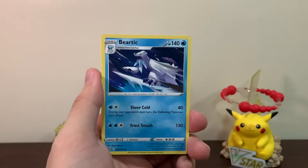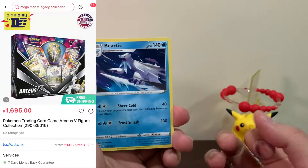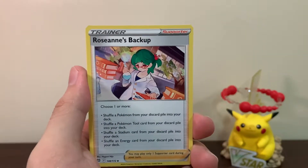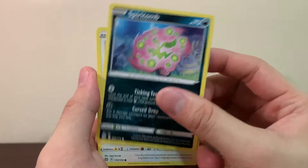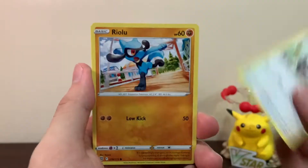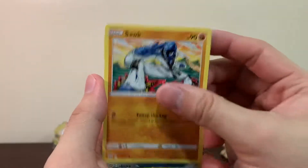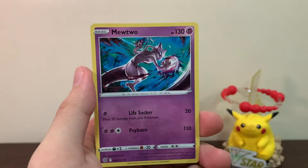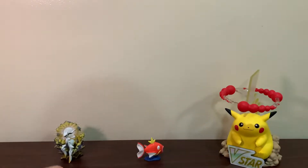If you're wondering why my hand is like that — it's just ink from our elections here in the Philippines. They dip your finger as a sign that you voted so you can't vote again. From the Brilliant Stars pack, we got Riolu, Cherubi, and a reverse holo — and just a regular rare Mewtwo. Now let's go for this Chilling Reign.